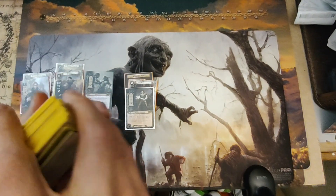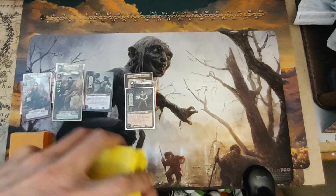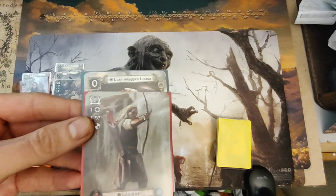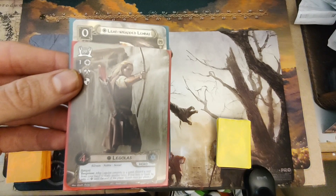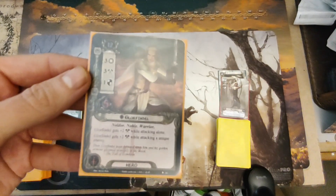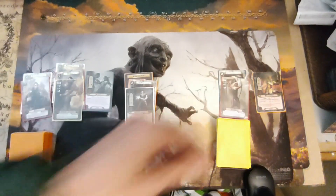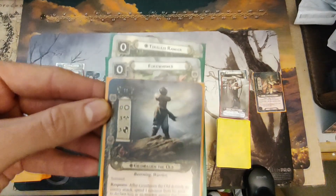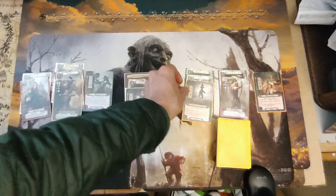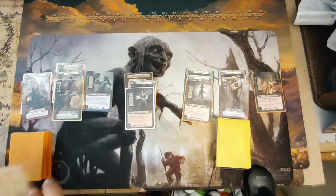Deck two is still an Eagle deck, with Spirit Legolas, Tactics Glorfindel, and Grimbjorn the Old.